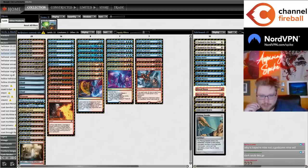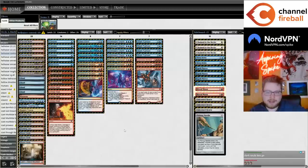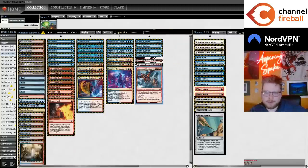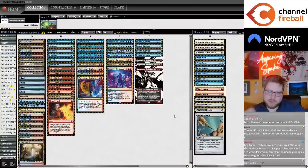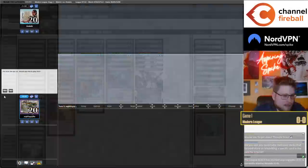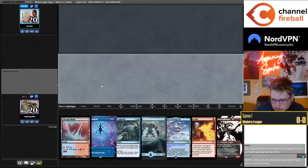Hellraiser hitting Shark Typhoon is really, really interesting and powerful. This is a deck that does a good job of buying time until you have like nine cards in the yard. A pretty common line is going to be turn five playing Hellraiser with counterspell up, or Hellraiser plus removal spell. The biggest thing for Hellraiser is it's going to take some time to figure out exactly what the requirements for the card are.